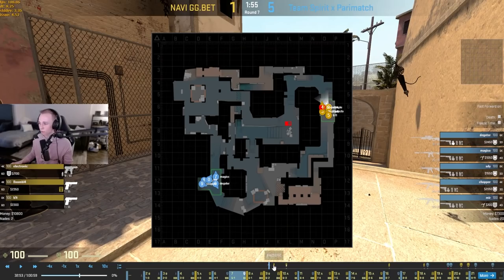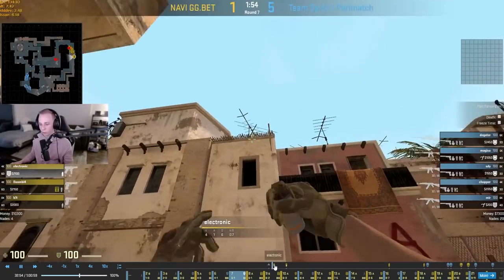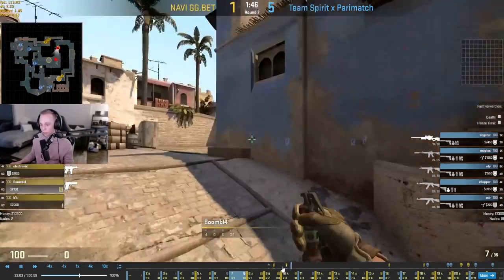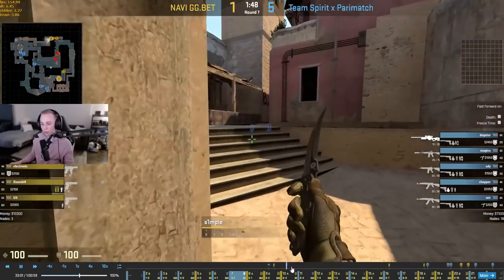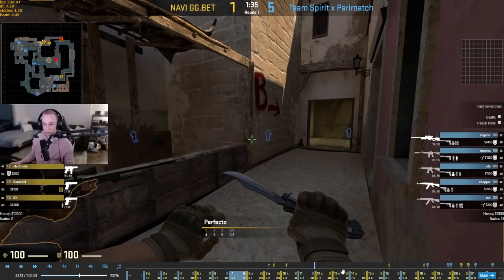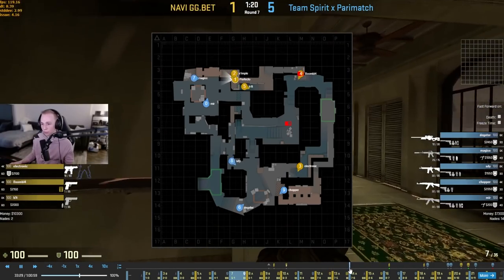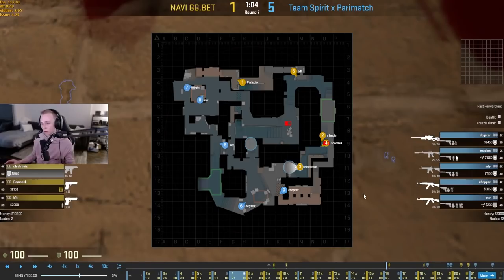Let's get into the extremity default examples. The first one is an eco with Simple having an AWP, but it's still the same principles. Electronic smokes top mid so it looks normal and he goes A and just holds. Boomage throws a flash out mid — he knows it's important, you can't just throw nothing at mid. The three B guys: Simple is holding for that upper B push, Bit is looking at the underpass push, and Perfecto is just there in case he gets a kill so they can explode. They're just hoping for a pick here. This is how an eco extremity default looks — they have a lot of freedom at B because they know nothing's pushed mid and nothing's pushed A.